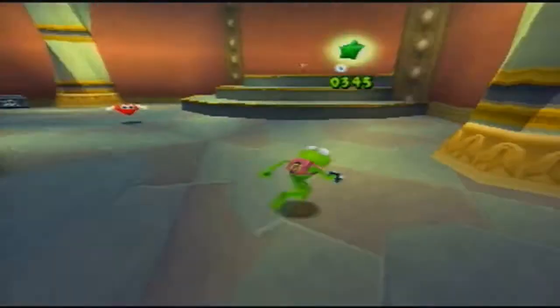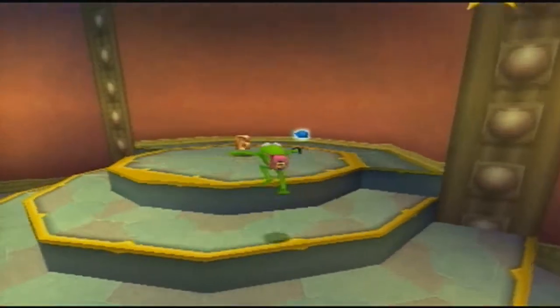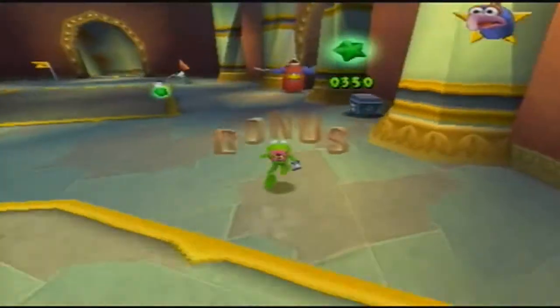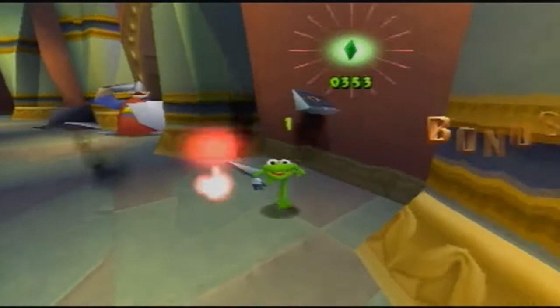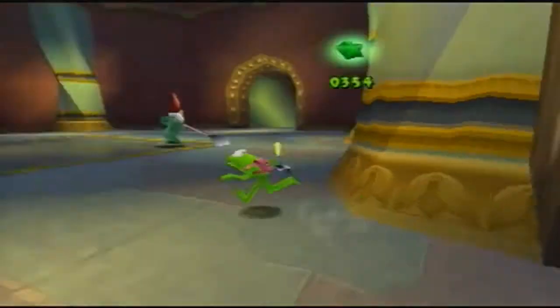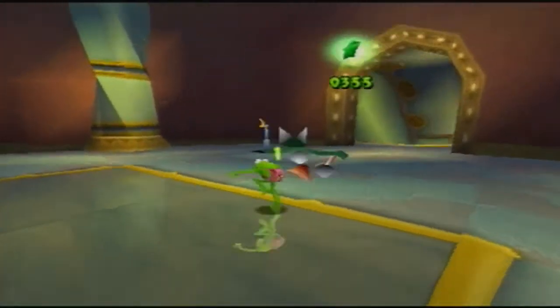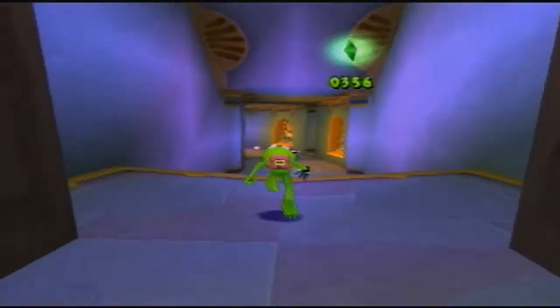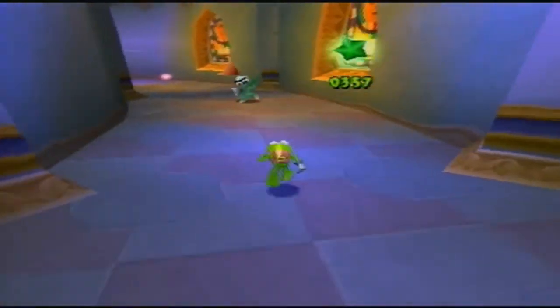Now we learn a little bit about some other enemies. So far we've had enemies that can be defeated either way, but now we get enemies with shields and you have to spin them. And there are really big enemies who can't be hurt by spin attacks, so you have to use the glove on them.